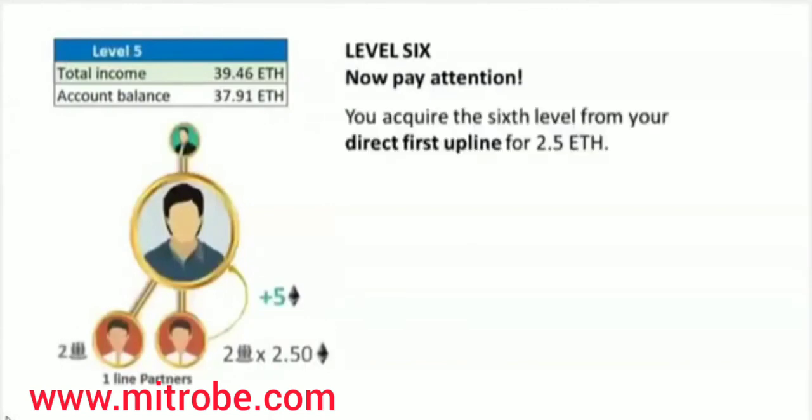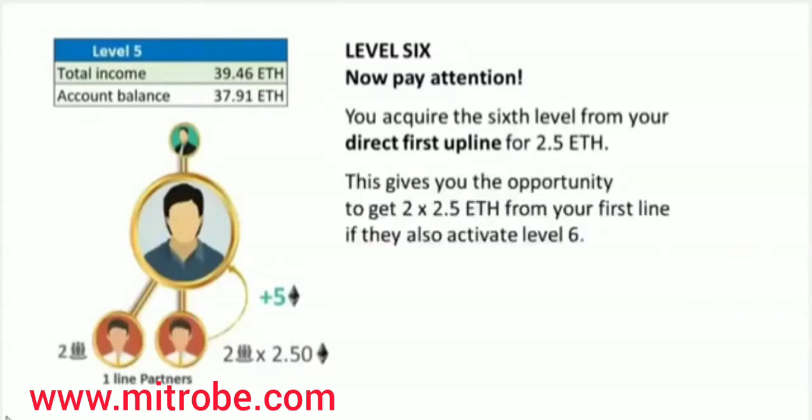Now pay attention. You acquire the sixth level from your direct first upline for 2.5 Ethereum. This gives you the opportunity to get 2 times 2.5 Ethereum from your first line if they also activate level 6. In total, you get 5 Ethereum in the sixth level.